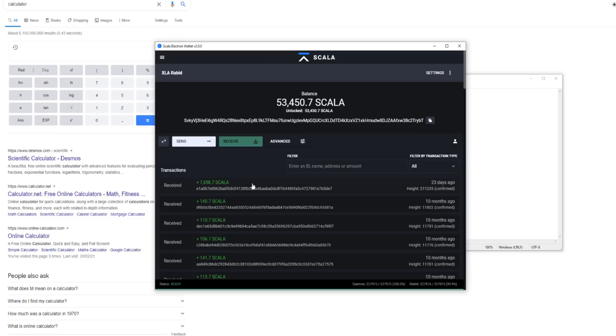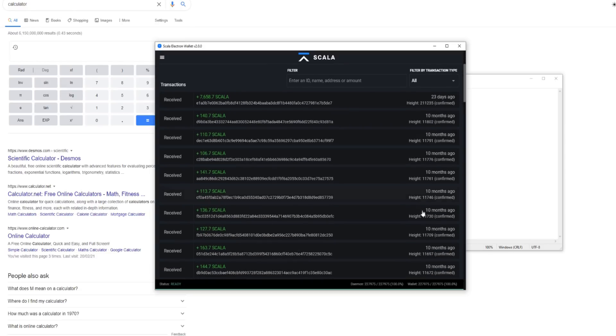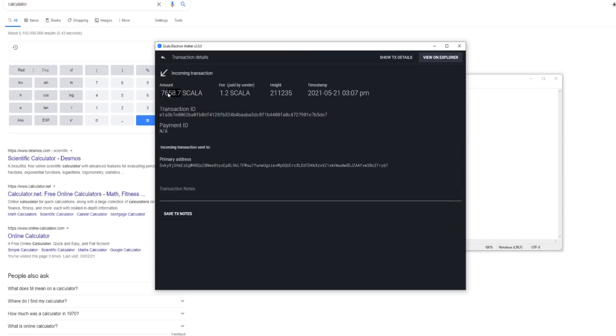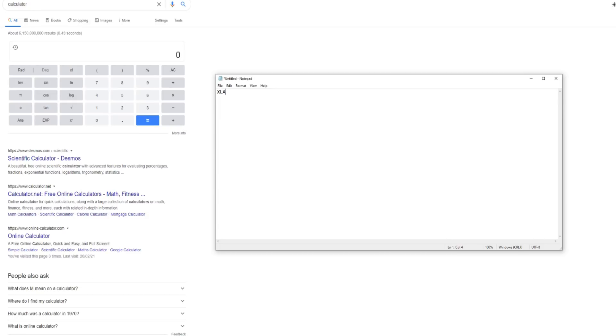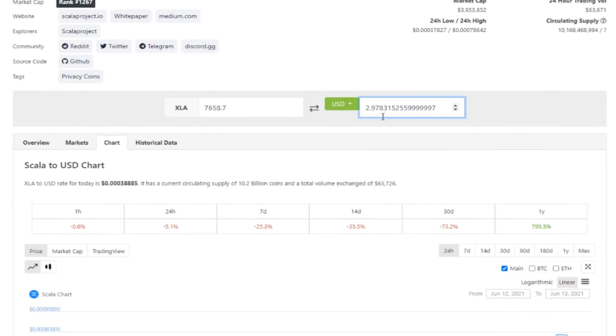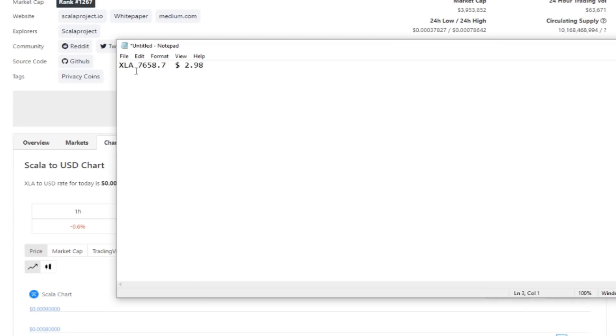Starting with Scala, which is XLA. Twenty-three days ago you can see we have 53,000 — that's from a long time ago, about 10 months back. But for our one-week test we ended up with 7,658.7 XLA. I'm going to copy that and convert it. Over on CoinGecko, XLA came out to two dollars and 98 cents, so 7,658.7 XLA works out to $2.98 USD for that one week.